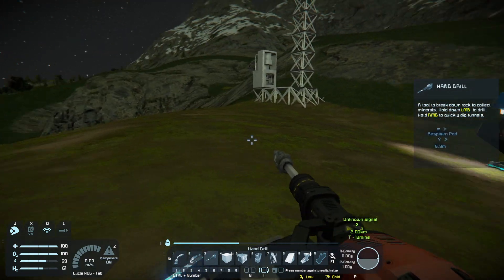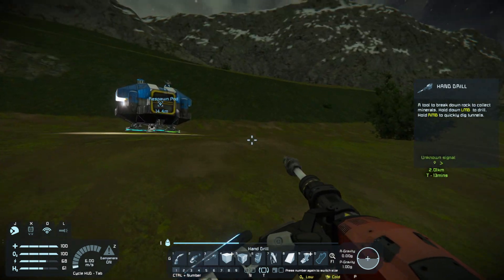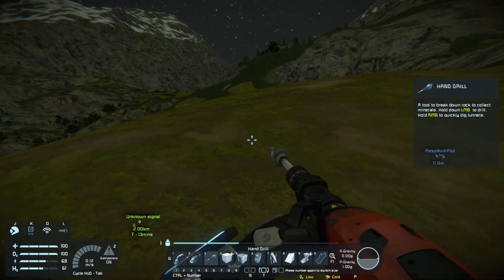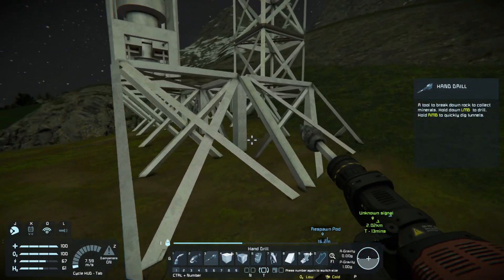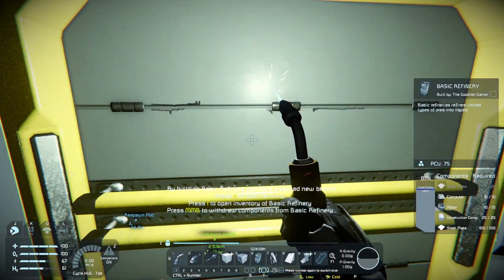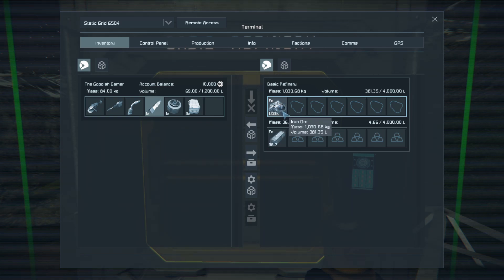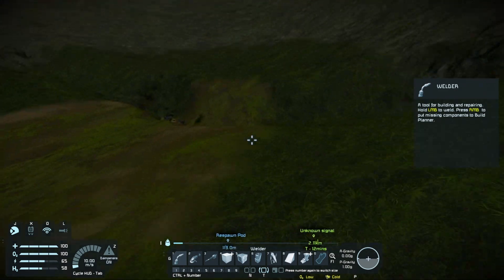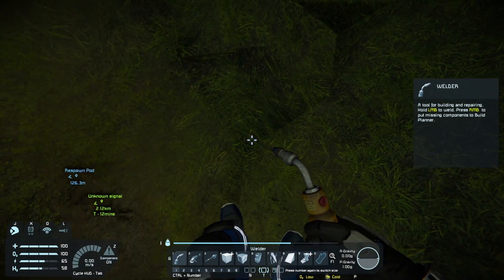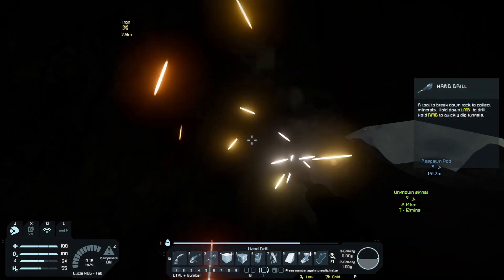I did turn grass off, because I remember seeing a video where they said if you want to find ore like iron and cobalt, look for dark patches in the ground. We're not in a place where we need cobalt just yet, but just for testing I turned the grass off. We can at least be functional. Now - game changer, look at that! We can stick the ore directly in here and it's going to refine the stone into iron right away.